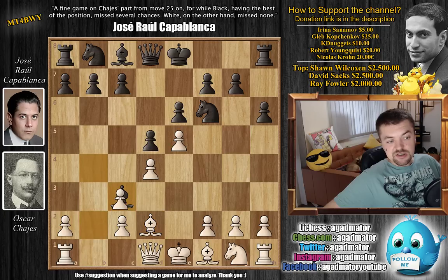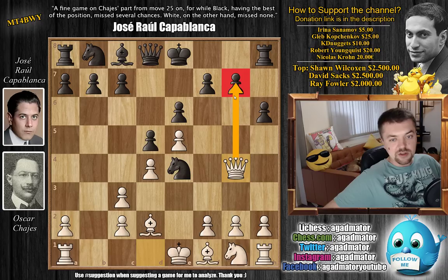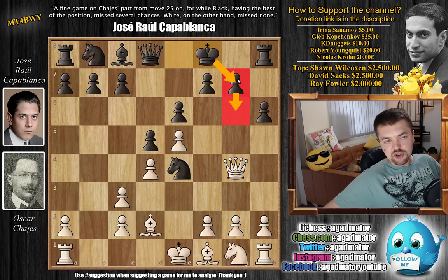Now comes knight to e4 — just an excellent square for the knight. It will not be easy to dislodge it from there. We have queen to g4 by Hayes, a standard motive against the French going after the g7 pawn. So Capablanca defends it with king to f8. Later he's going to go g6, king to g7, and try to bring the rook into the game that way — he'll still be able to castle artificially.